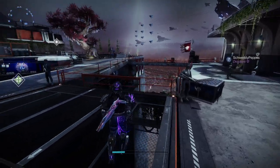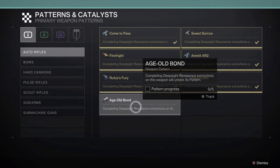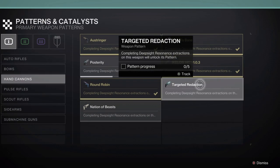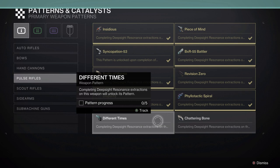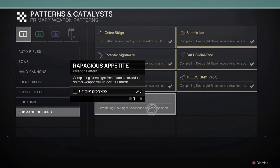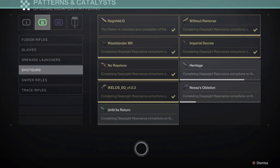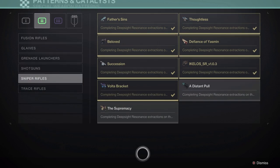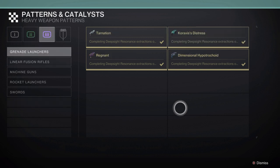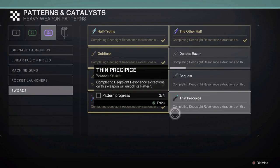Now let's cover what is craftable. Going to your collections in the Pattern Catalyst section: Last Wish weapons are here — Age-Old Bond has returned, Tyranny of Heaven is now craftable, as well as Nations of Beasts and Targeted Redaction from the season. For Pulse Rifles, we have Chattering Bone and Different Times from the season. Scout rifles: Transfigurations. SMGs: Rapacious Appetite from the season. Fusion rifles: Techeun Force from Last Wish. In the special slot, Until Its Return from the season as a shotgun, and Supremacy from Last Wish plus Distant Pull from the season as snipers. In the heavy slot: Apex Predator for rocket launchers, and Thin Precipice from the season for swords.